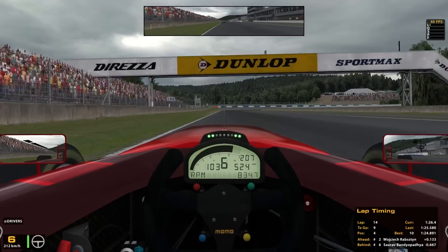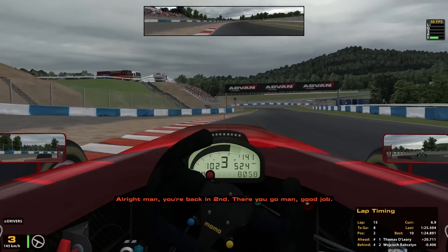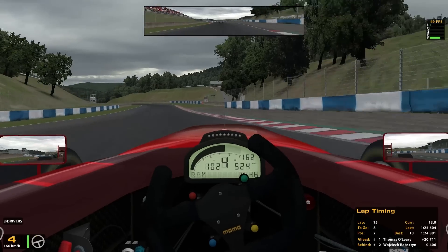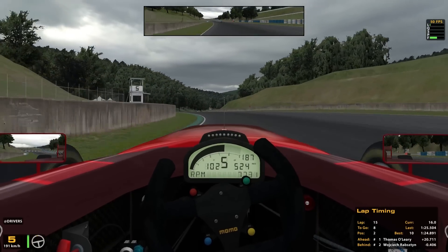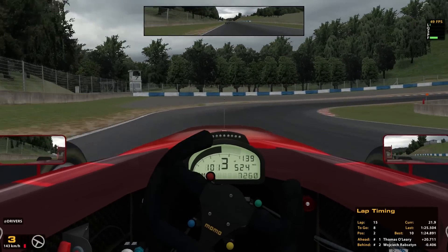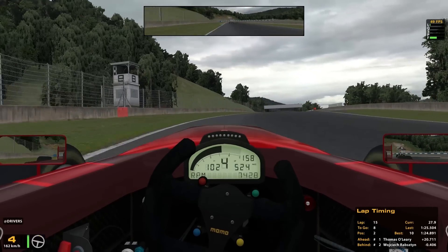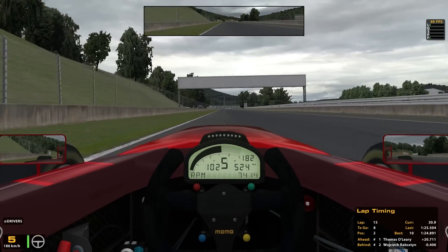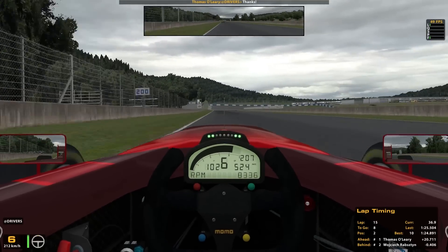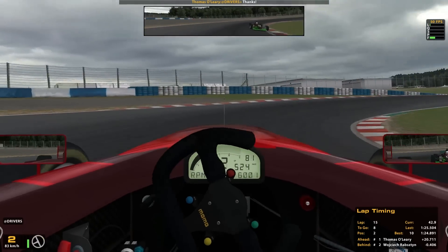The gap to the leader is 20.7 seconds - that's very, very big because he's been pulling away while we were held up by the white car. I'm now in P2 in front of car number two, and I know he's pretty quick. If I can create a gap he won't have any slipstream on me and it'll be easier to pull away. That's what I'm focusing on right now.